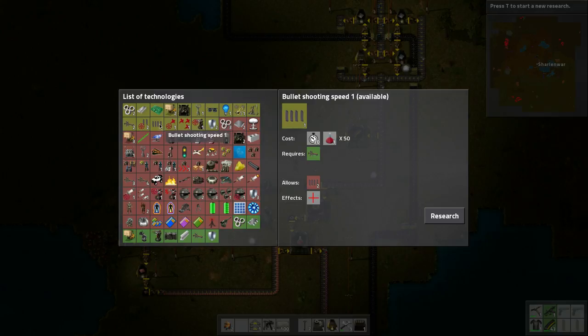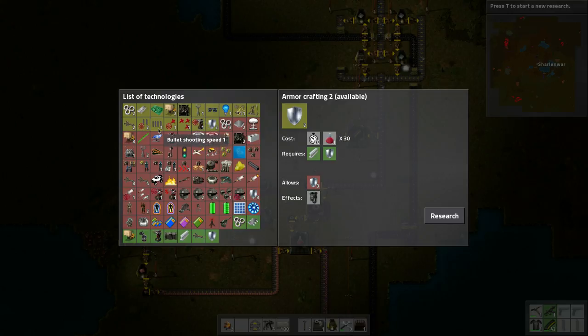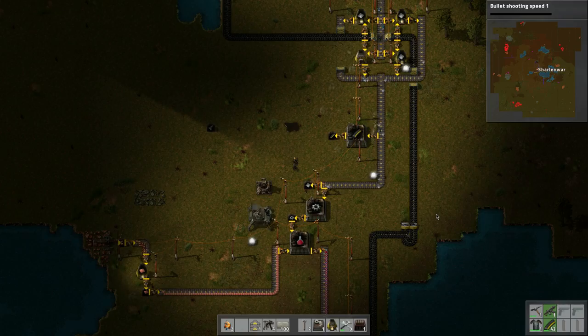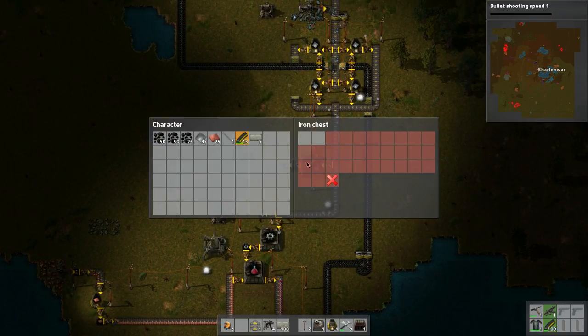We can do bullet shooting speed, the shotgun, and even armor crafting — there's a better armor so why build the other one. Let's do bullet shooting speed because that will definitely help us. Let's also get more ammo.